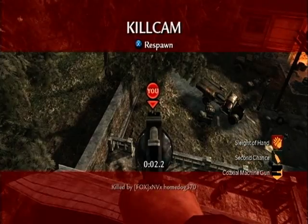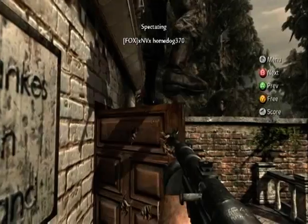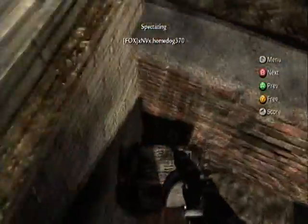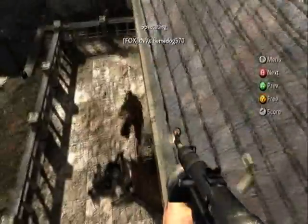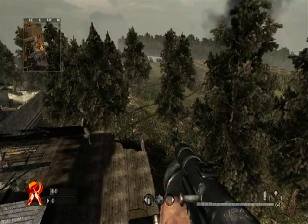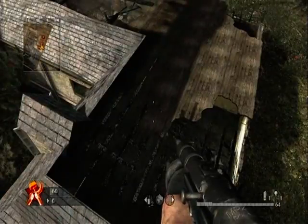First, get on the box, jump on the first door, sprint running, jump to the other door, look forward, jump left, and tap the feet button a couple times — it should pop you right up there. You've got to hit the right spot, just the right spot, and once you're up there you can pretty much walk over this building.